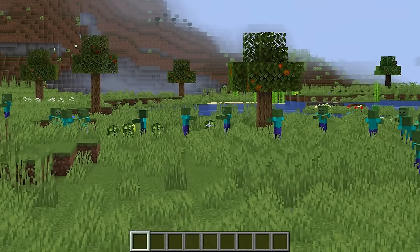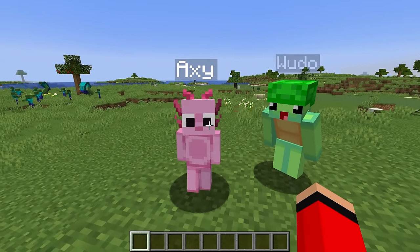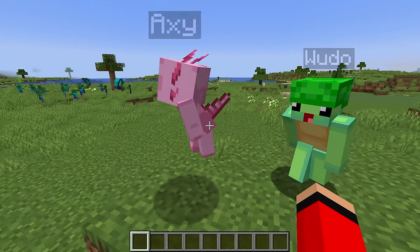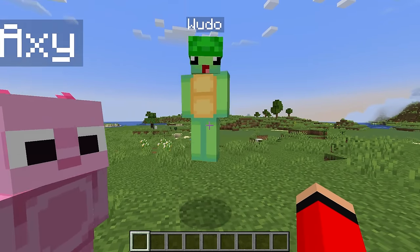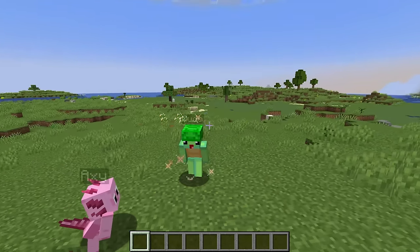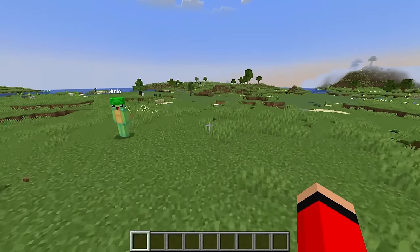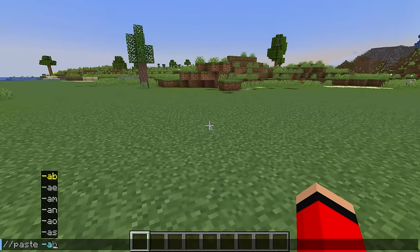We're completely surrounded by zombies — how are we gonna get home? We need to build giant tanks to get through them. I challenge you to a tank build challenge, Mongo! My tank is gonna be way better than yours, Wudo. I'm gonna build it over here; all I need to do is a simple command.